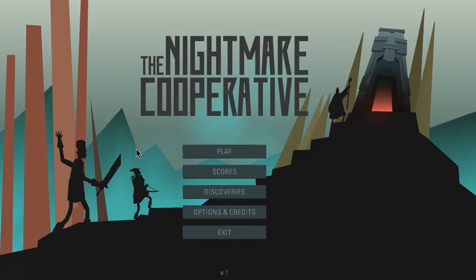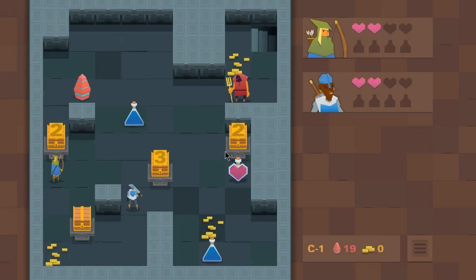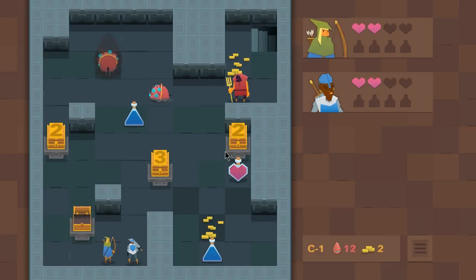Hey everyone, Social Solipsist here for another episode of 52 in 52, and this week I am taking a look at the Nightmare Cooperative, which is a heavily stylized roguelike that I think ended up in my inventory from a recent Humble Bundle.